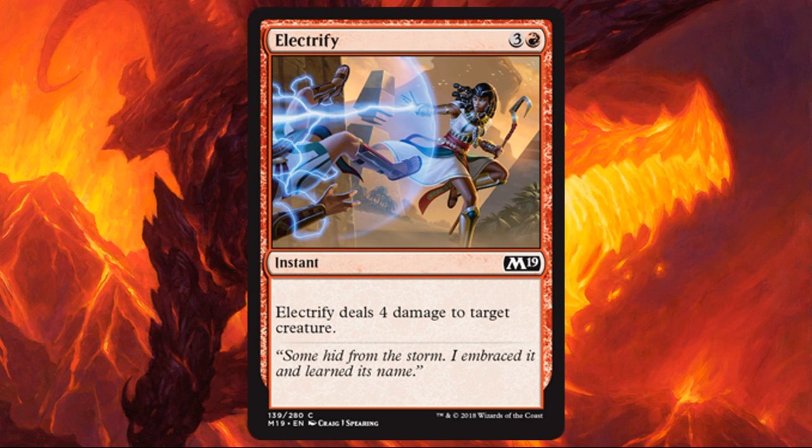Electrify. You're going to see a lot of direct damage on our list today, because that's always powerful in sealed. This is a pretty fast card considering it's an instant and only costs 4 — it's very splashable. And it can deal with most threats you're going to run into on the battlefield in sealed.